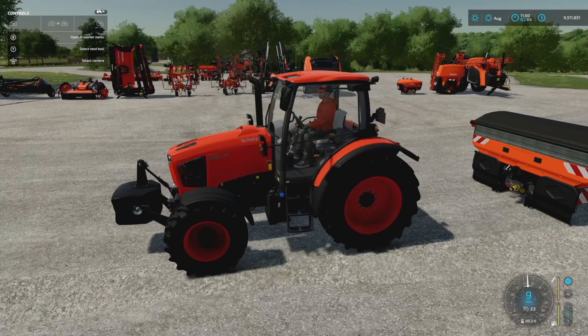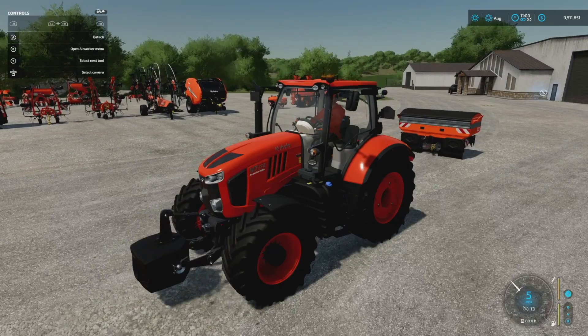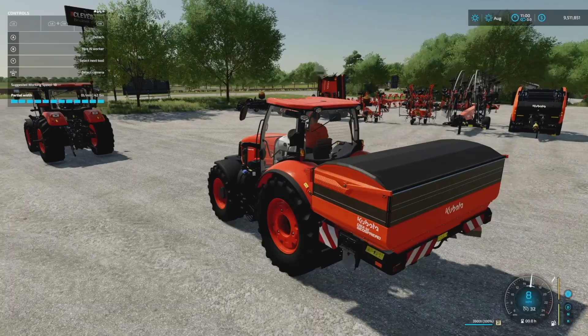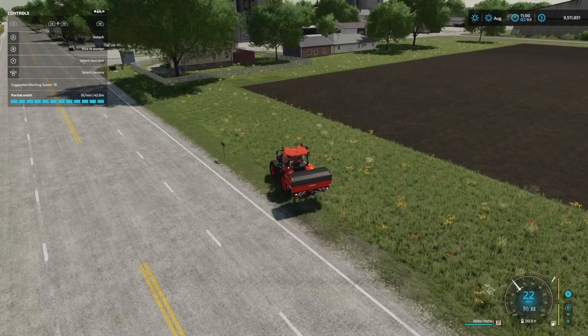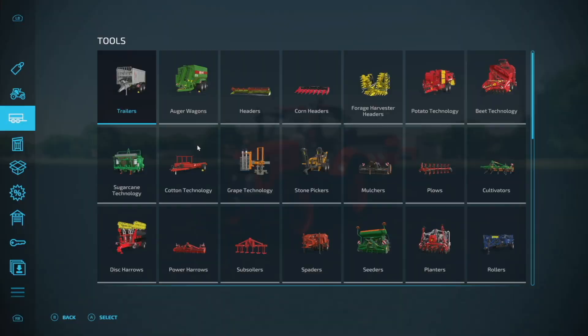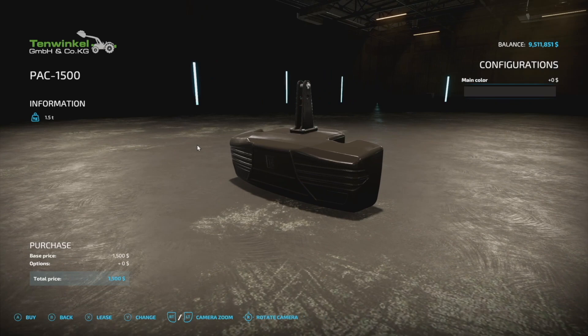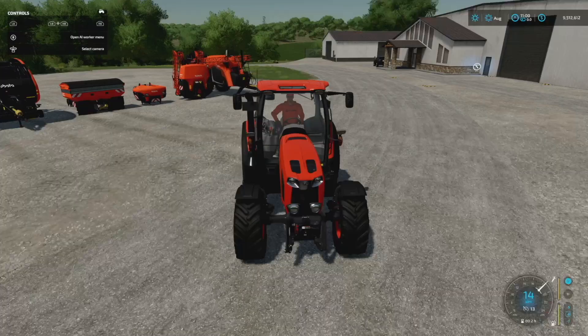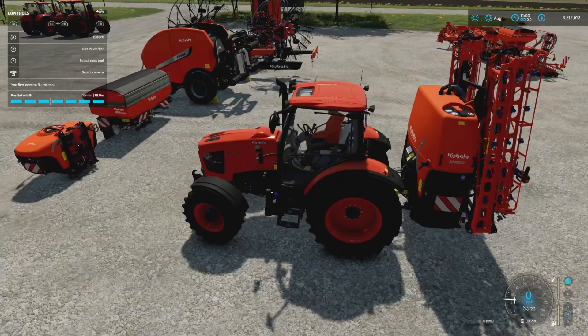The M6 is just a little bit too small for this — the M7 is a much better option. With the M7 it handles fine and could even take a heavier front weight if needed. I'd still recommend a slightly heavier front weight, so going with the 1000 kg or even the 1500 kg weight would probably be more than enough for this fertilizer spreader setup.